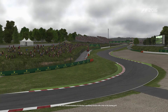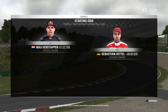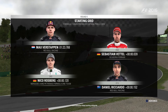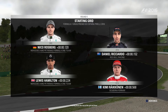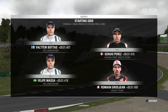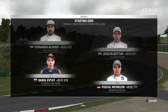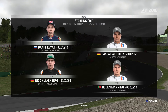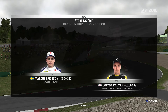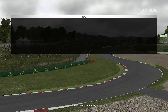Let's remind ourselves of yesterday's qualifying session. Max Verstappen put in a fantastic lap and starts from pole, with Sebastian Vettel alongside. Looking down the rest of the grid: Rosberg, Ricciardo, Lewis Hamilton, Raikkonen, Bottas, Perez, Massa, Grosjean, Alonso, Button, Kvyat, Wehrlein, Hulkenberg, Nasr, Magnussen, Sainz, Ericsson, Palmer, Felipe Nasr, and Esteban Gutierrez completing the grid.